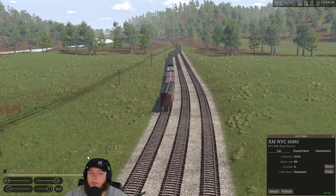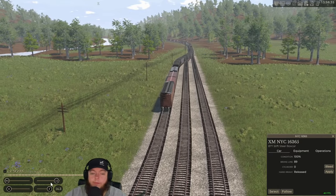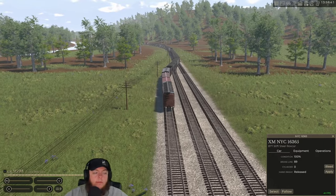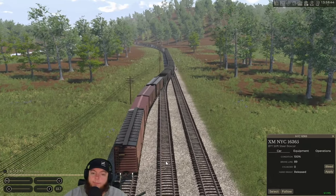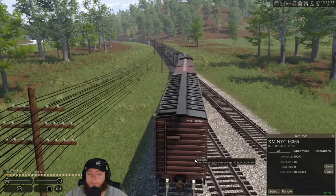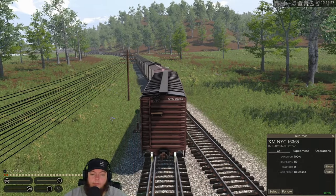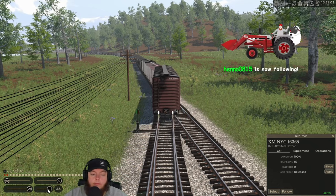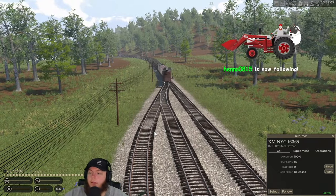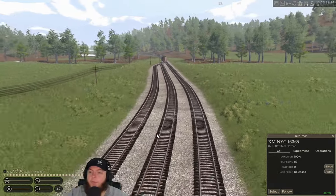That's probably the best option, but at the same time I don't know how well all this is going to fit in the interchange at Silva. A bunch of it will but I don't know if all of it will — way to find out. On two of the three tracks anyway. Let's start slowing down here a little bit. Thanks for that follow, appreciate you — welcome in, how's it going? What's happening? An account that wasn't made five minutes ago — a real person, no way!